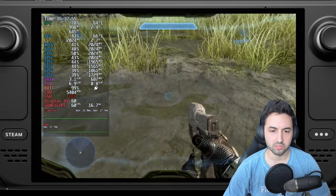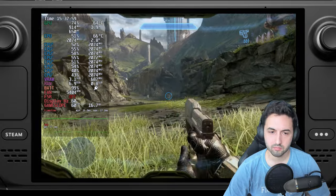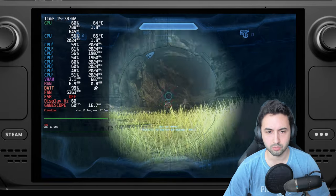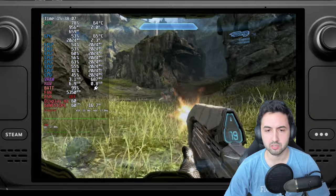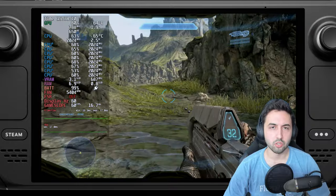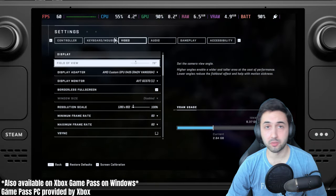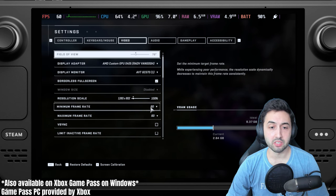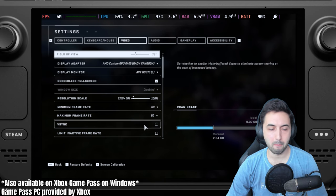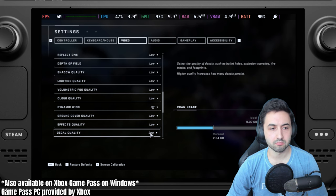Halo 4 works just fine with nice visuals, and the controls feel just like on the 360 with a controller — though you can also use mouse and keyboard on PC. Note that Halo 5 is not on PC. Finally, moving to Halo Infinite: first the campaign, then multiplayer. Settings are 800p, with minimum and maximum frame rate targets set to 60 using dynamic resolution, and lower overall settings.